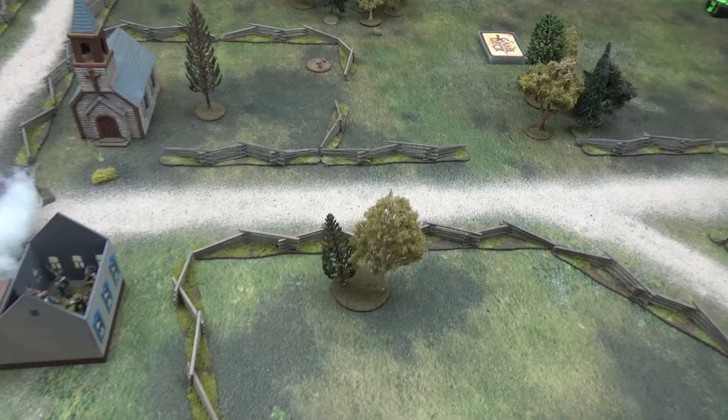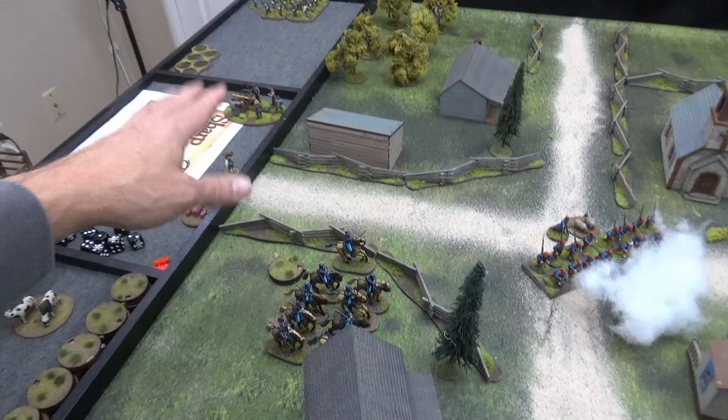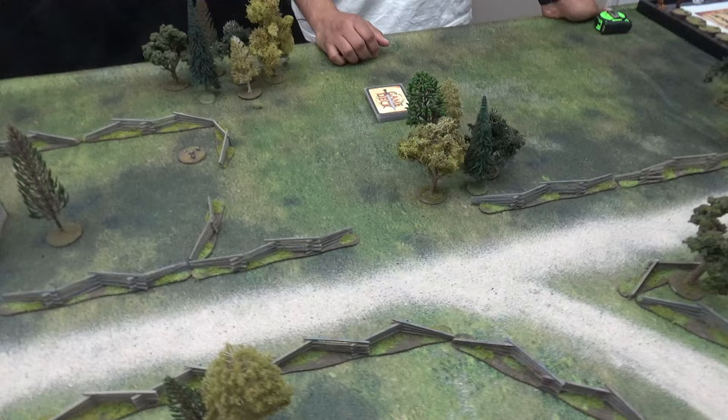Starting turn two. Before we start, I should mention that we both picked a unit of choice — Johnny brought his cavalry at 13 points, so I've upgraded that 12-pounder to a medium gun just to try to keep the points somewhat even.